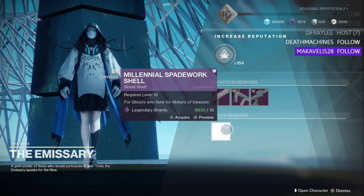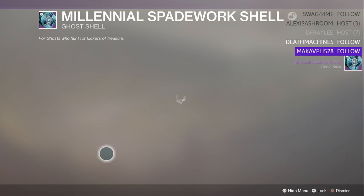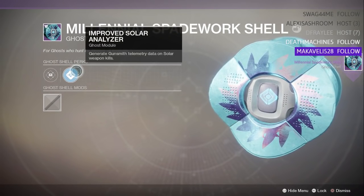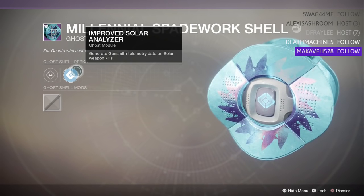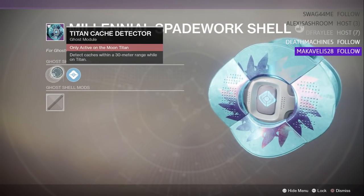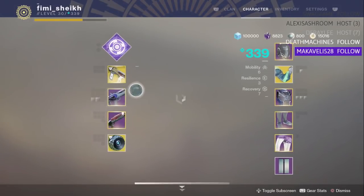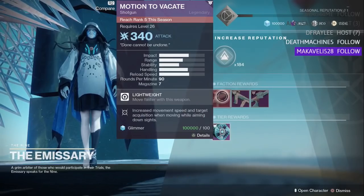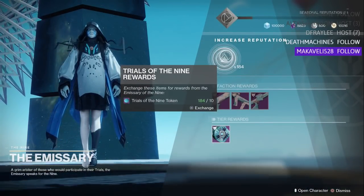I'll pick up the ghost and see what perk we get on it. The perk is: Improve Solar Analyzer — generate Gunsmith telemetry on Solar weapon kills. We'll also go Titan Cache Detector. I want this shotty but I need to reach rank five. There's a ranking system now based on handing in tokens.